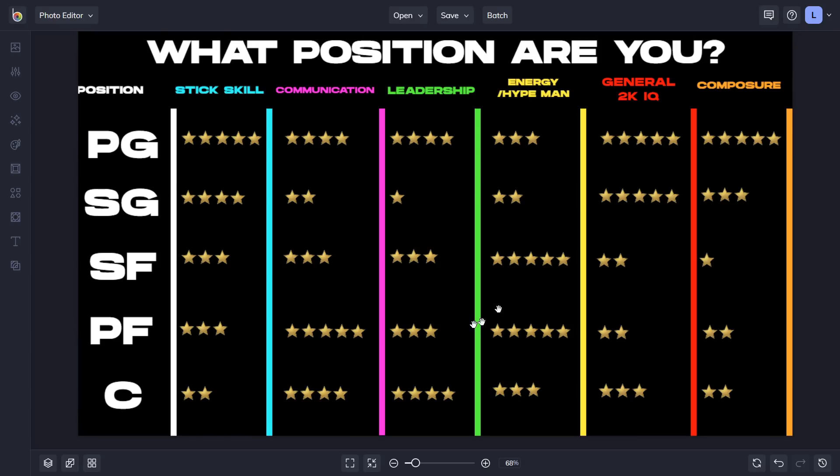I want to remind you guys — I'm here to help figure out what position you are. If you're a quiet guy who's pretty good on sticks and knows what's going on, you can be a good scout — shooting guard. Kitchen fits this role perfectly: great general 2K IQ, good at scouting and communicating to the point guard, but not much of a hype man or leader. I'd say he's around one-star energy, three-star communicator, and four or five stars on stick skill.